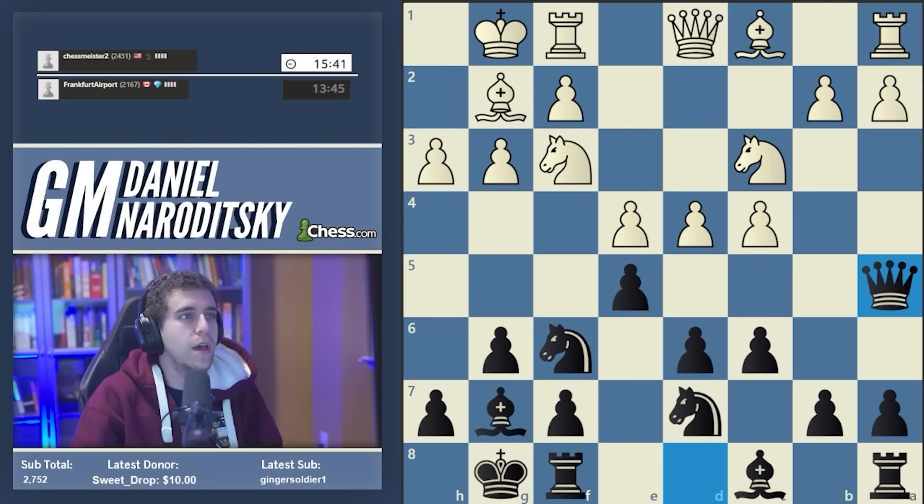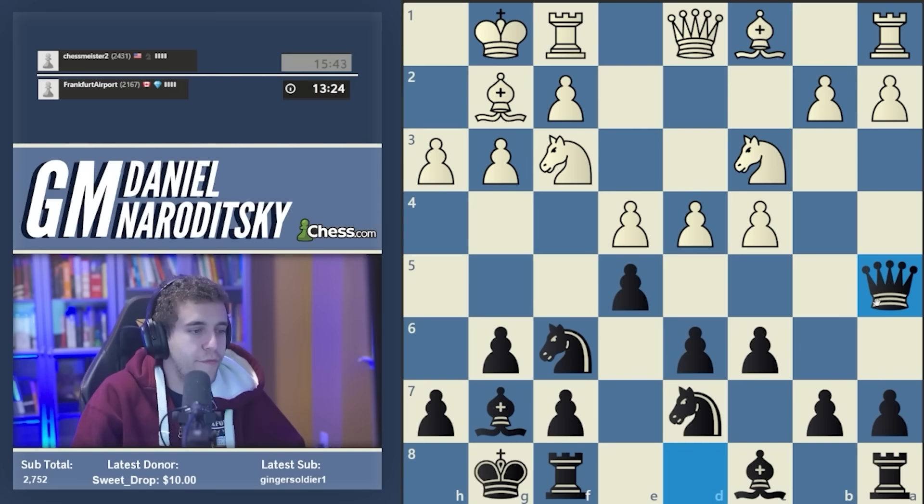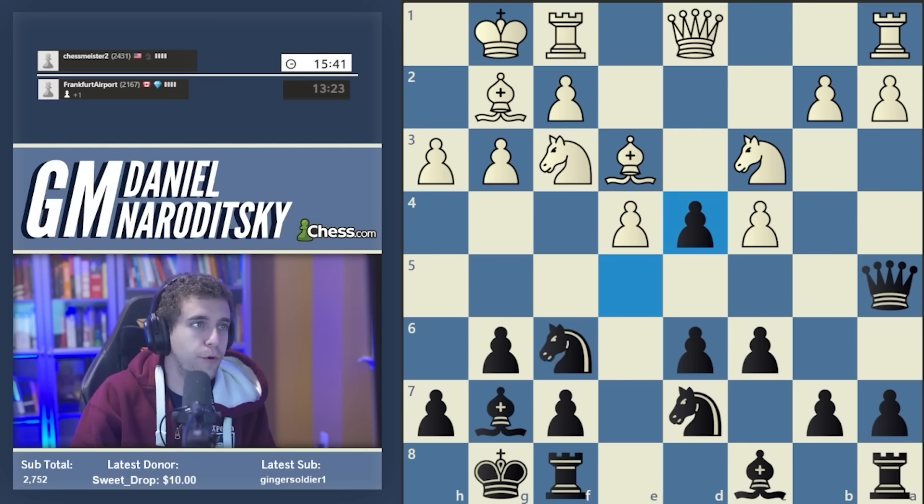You start with the move c6, and the point of the line is to bring the queen out to a5. Our opponent demonstrates very good knowledge of this system — the move bishop e3 is the new recommendation, what the top grandmasters play nowadays. The old move that almost everybody played until recently was rook e1. After bishop e3, we're supposed to release the tension with e takes d4. I'm not explaining these moves deeply; I'm just making them because they're the theoretical moves.